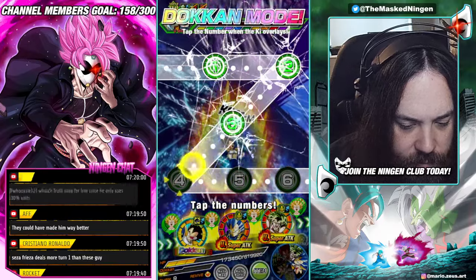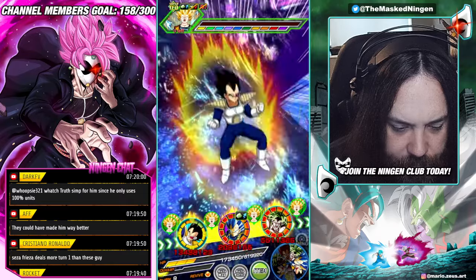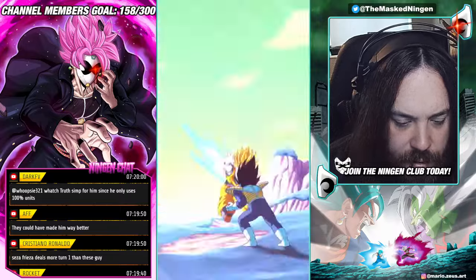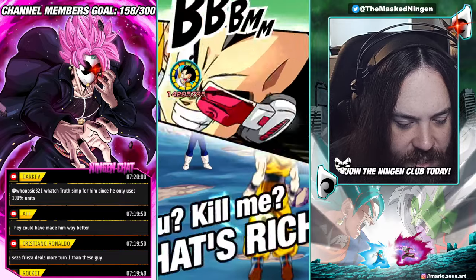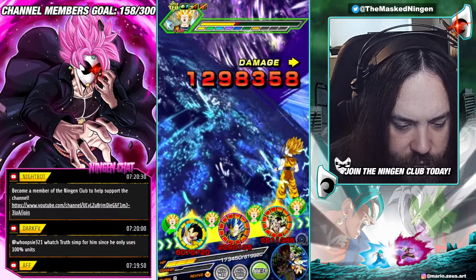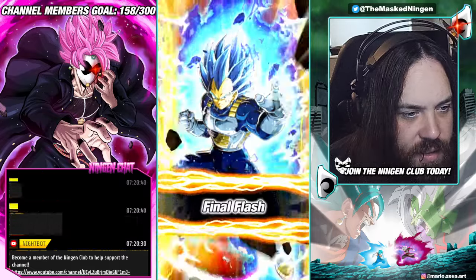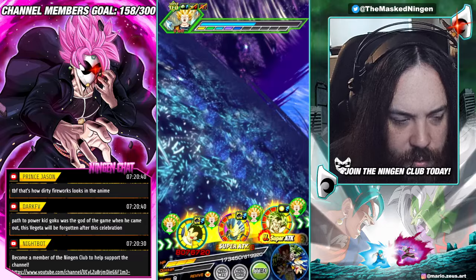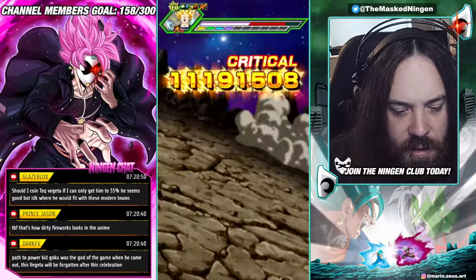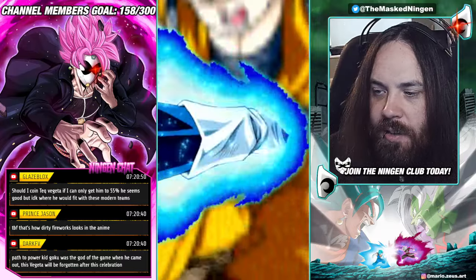13.4 million with a 50% crit chance. The Dokkan attack is effective against all types if you hit all the nodes, and has a damage modifier. He didn't crit but did 18 million, and then we go up to 14.2 million on his attack. He gets an additional normal. He's alright, but he definitely doesn't seem anything crazy, which is a shame. Certain units still manage to be really impressive at 55% level 1 links, and whilst I don't think he's necessarily bad, I certainly don't think he's anything too crazy.